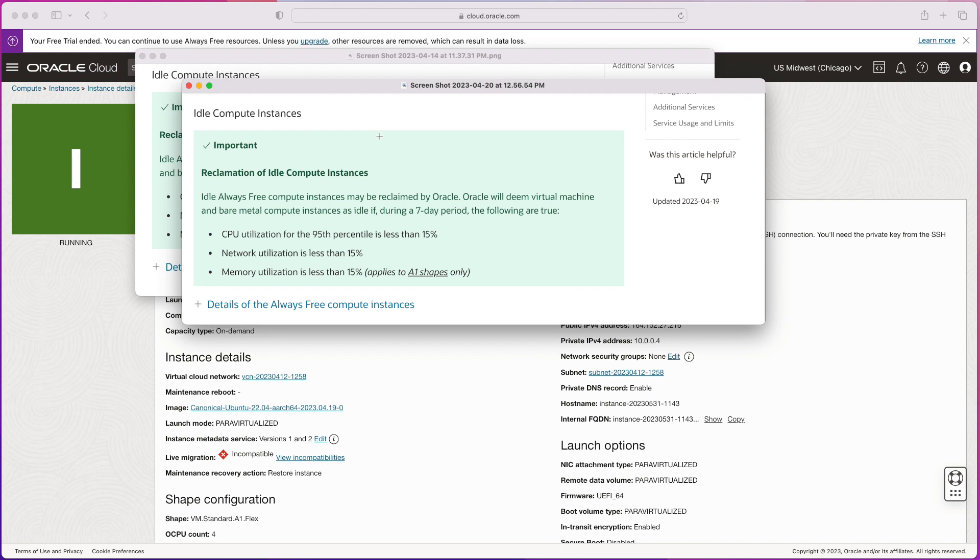The second way to avoid your instance from being reclaimed is to meet the requirements — and the easiest way to do that is don't over-allocate resources. If you think you're just going to be running a small web server that's barely going to serve any traffic, don't put four CPUs and 24 gigs of RAM. Just use one CPU and six gigs of RAM. That'll probably be a small enough machine that when you run your database and web server on it, it will hit that 15% threshold.